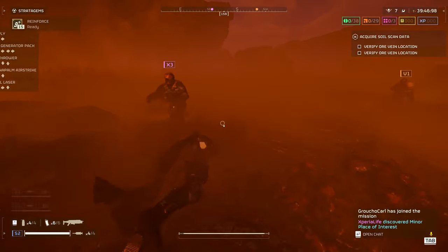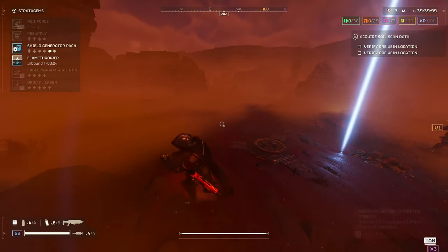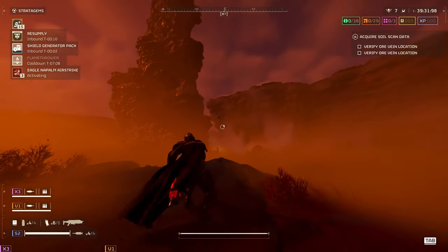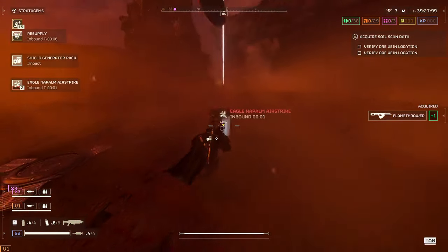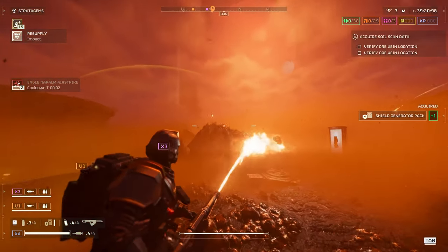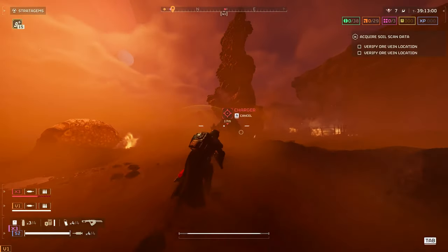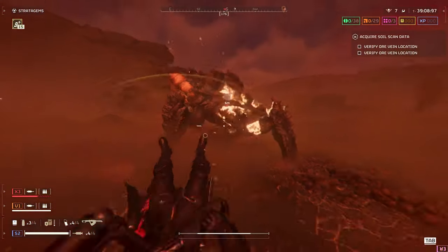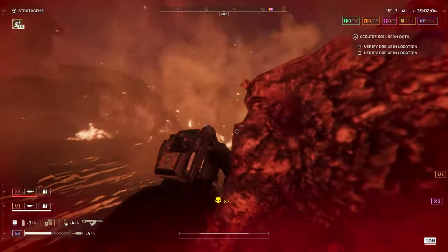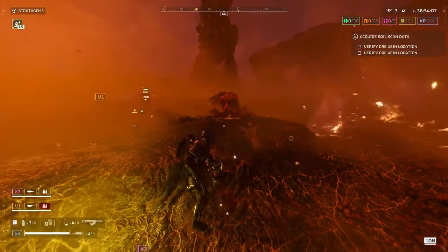Okay, here we go — just jumped into a random match with some guys. Let me get my flamethrower. I ended up going with the shield because I think it's more useful. I think the flamethrower also got a stealth buff because damage over time has been increased. All right, he's down.